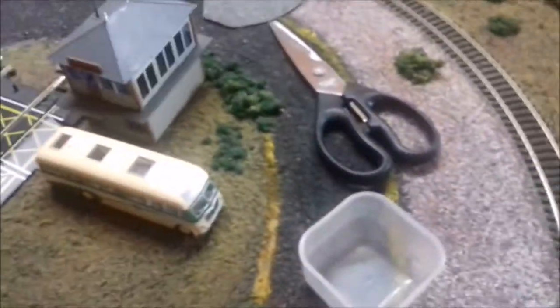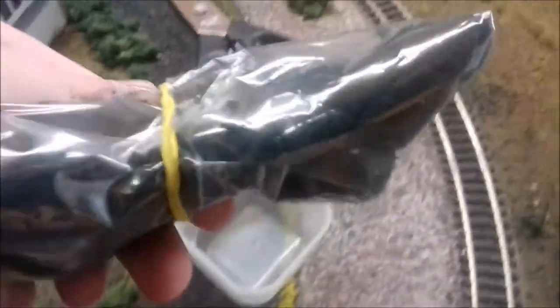I haven't got much scenery stuff left from when I made it. We've got some dark green flock, light green flock, a bag of bushes, and some dirt as well. So we've got some stuff.